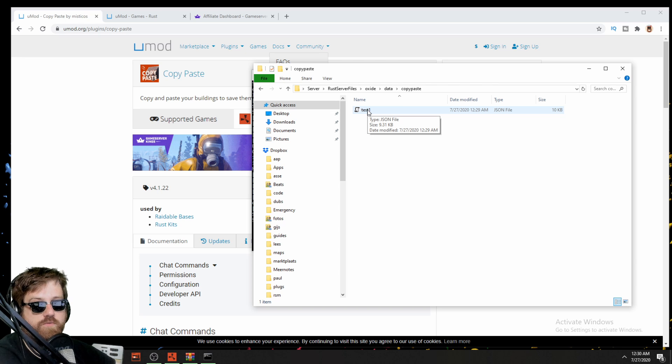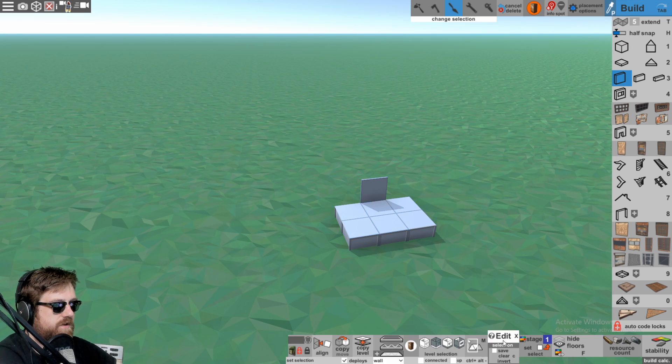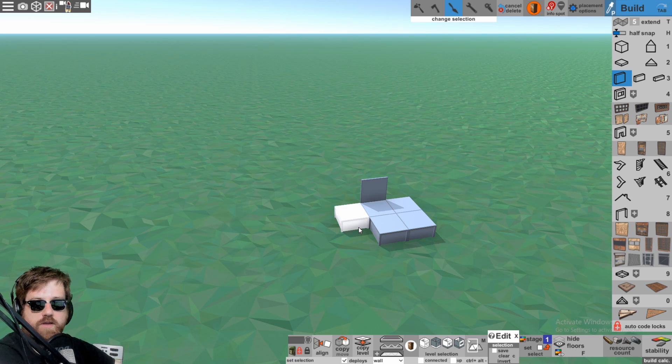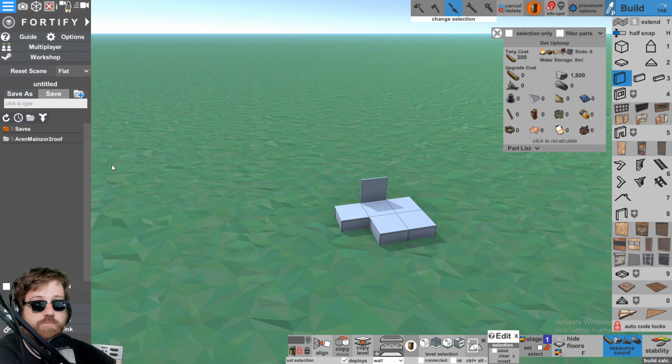So if we go into Fortify — Fortify is a program which has the Rust building system in it, so you can really quickly build stuff. You can also select stuff here; if you go to edit, you can select whole floors or different parts. It's super quick and you can build or test stuff a lot quicker than you can in game. You can also do a great test to see how good the walls keep up or how good the stability is, and you can see the resource count of everything. So it's a very powerful program.